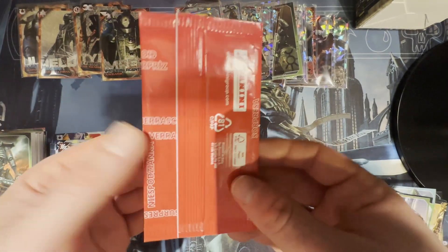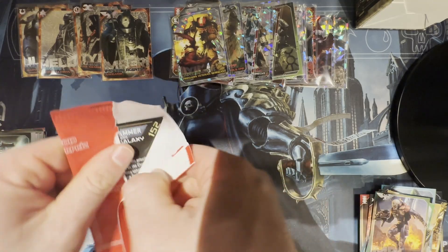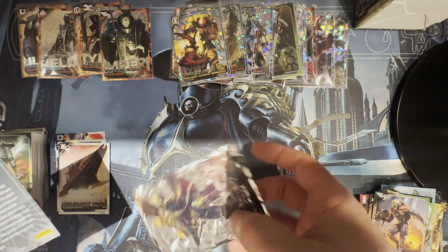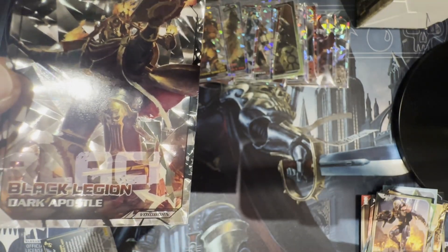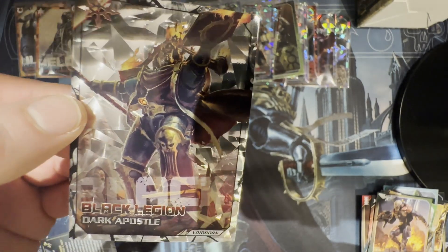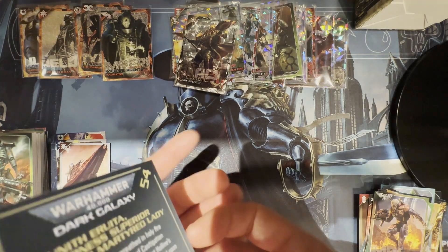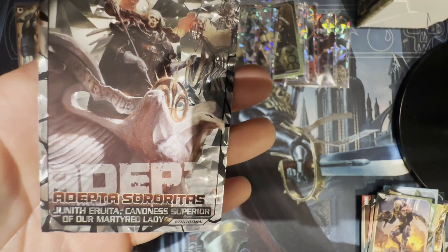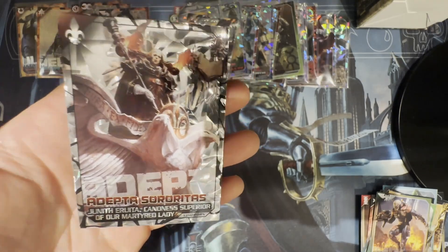Last but not least, let's see what special cards I got. I got a Black Legion Dark Apostle Voidborn addition, and the other one is Adepta Sororitas — Juneth Iriata, Canoness Superior of Our Martyred Lady. I had that one earlier as well — a double — but very nice. I love the card: very shiny, very nice looking.